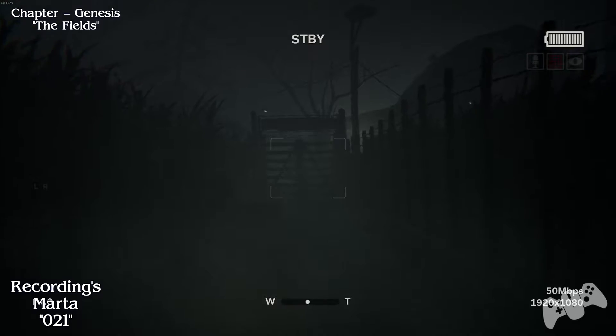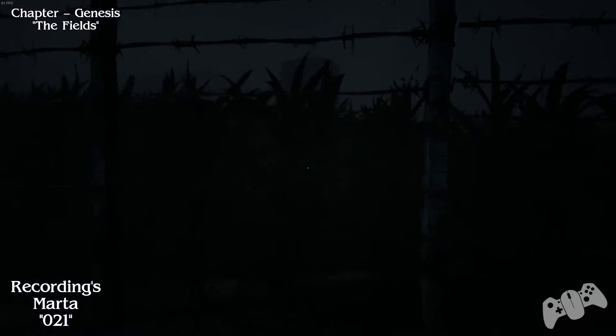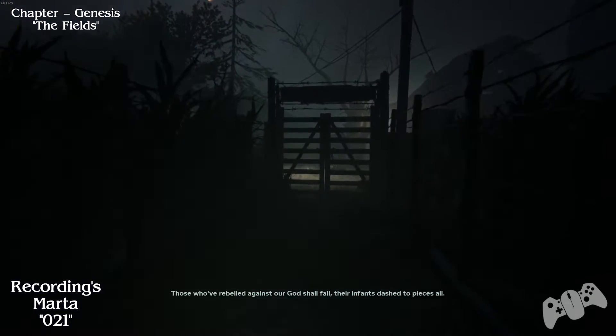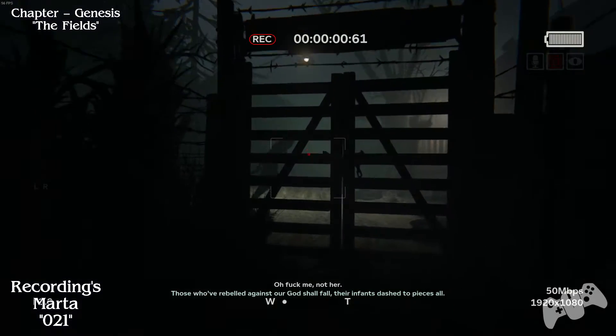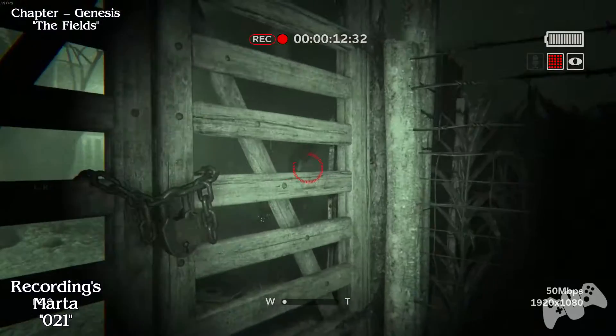Once you go down the only way you can go, look directly in front of you, ignore the crawl space to your left and keep going straight. Once you do this you will find good old Marta. Make sure you record her.